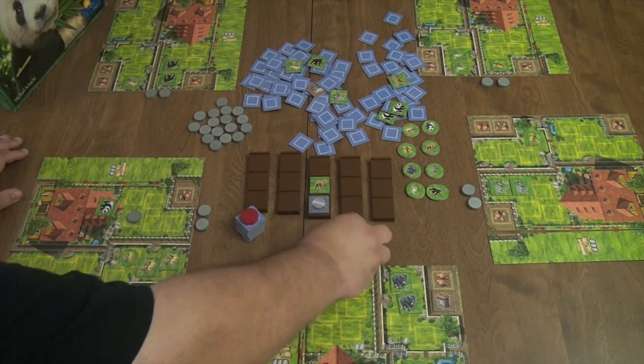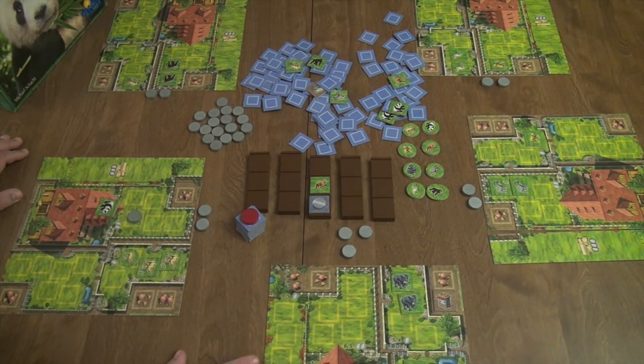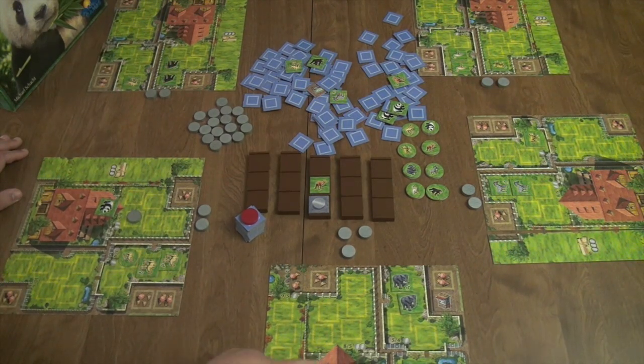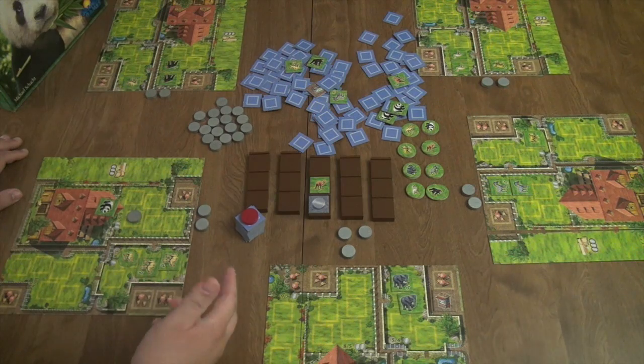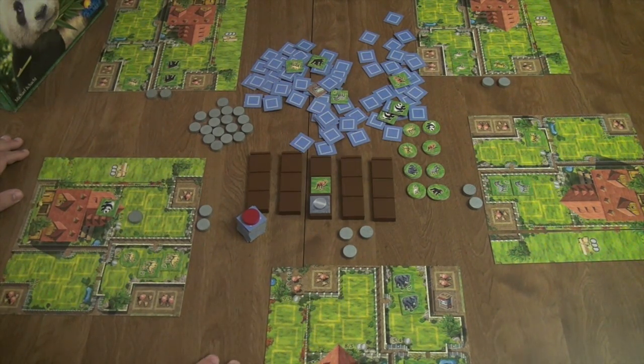The third money action is expanding your zoo: spend three money and flip over your add-on board to get a fourth pen. This is handy if you have many animals of one kind in your barn — you can spend three coins to unlock the pen, then spend one more coin to move those barn animals right in.